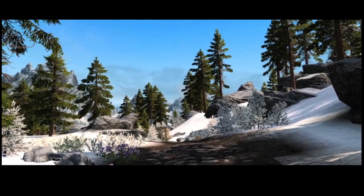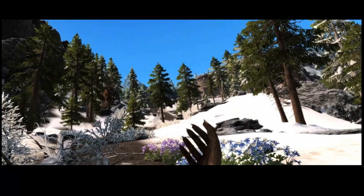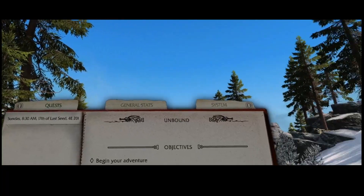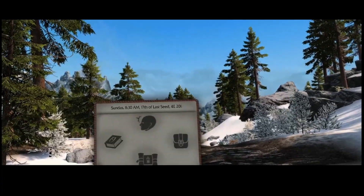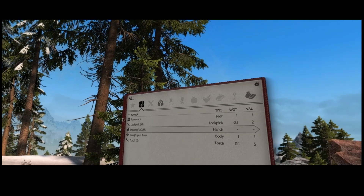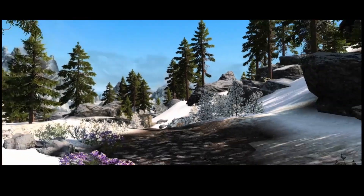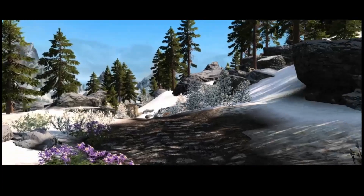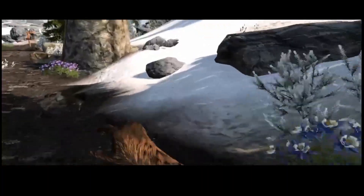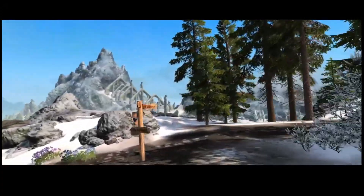So it starts you in this place where you just pick your teleporting spot and go from there. I chose to come out to Helgen, which as you've seen me play in the earlier videos, got destroyed by a dragon. I don't have any equipment or anything like that, so this is gonna be a little interesting. Wait, do I have even a weapon? Oh hell. Well hi there. So this is gonna be interesting — I didn't even think about that part. Let's just get to Riverwood first.